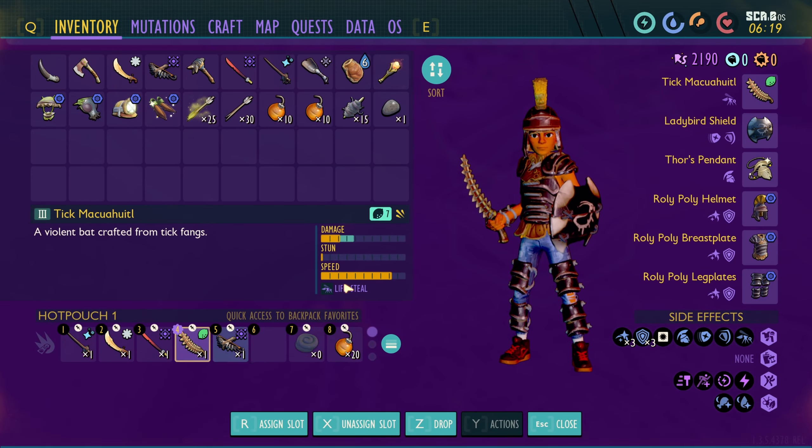I didn't have any of my combat perks set up - my bad. There we go: blade master, very master, rascal rogue, shocking dismissal. This will be much nicer.